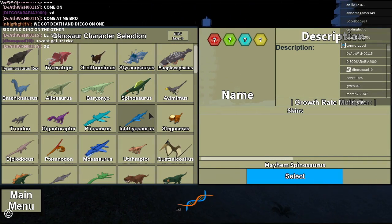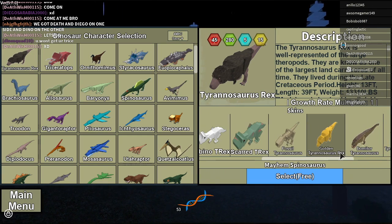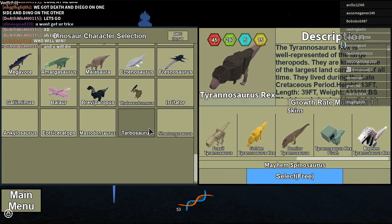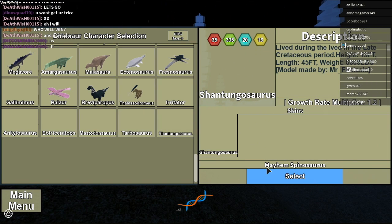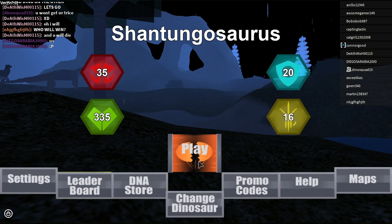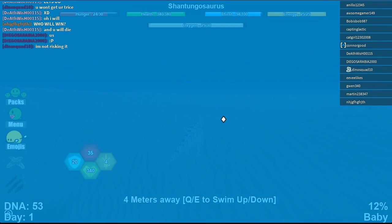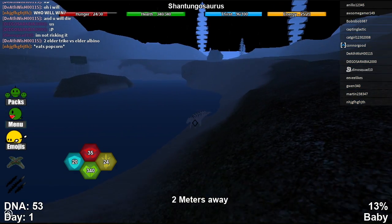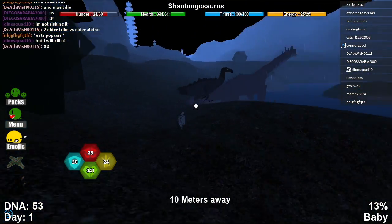Okay, so they added quite a lot of stuff to the game. They added a bunch of mayhems, of course, which I already said, and also added this Shantungosaurus — sorry if I mispronounced that. I have no idea how to pronounce some of these names. This thing's pretty cool, it actually has decent stats, so I might elder this sometime. It's not that bad at all.